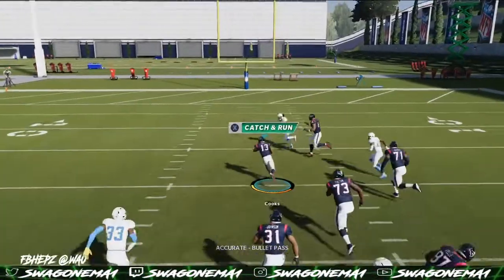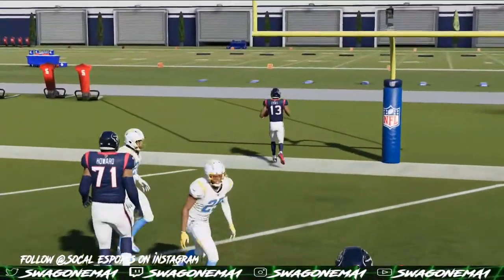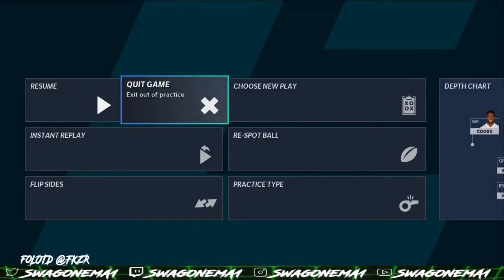Right there, you want to make sure you get that pass. There you go — get up field, climb up field. Once you get that pass off and make that RPO, you want to climb up field. Let's take a look at that one more time real quick so you guys can really see what's going on at the line of scrimmage.